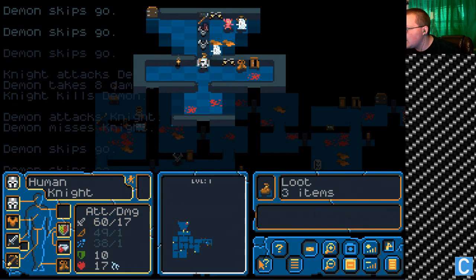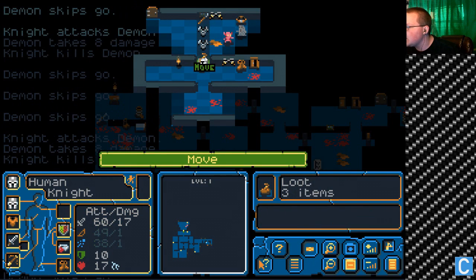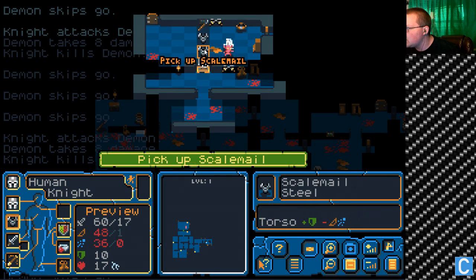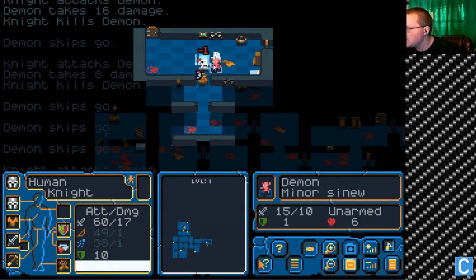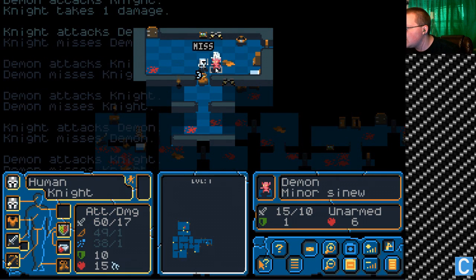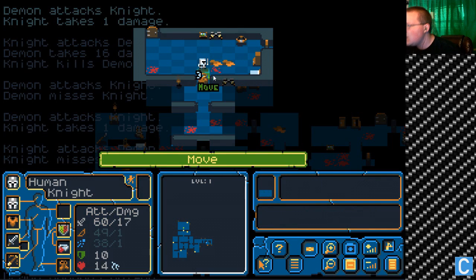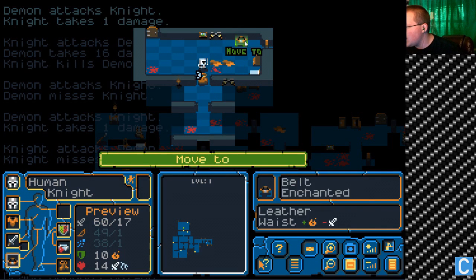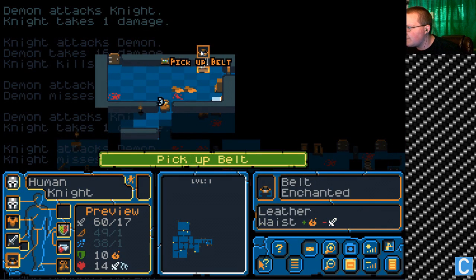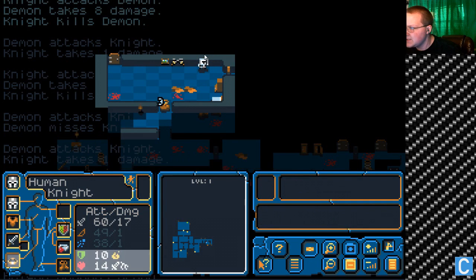Alright. There's that loot — three items. That hurts me, that hurts me, and that hurts me. So he's just pointless. The demon does more damage — need to focus on the demon. Demon's dead. Woo! We did it. What is this thing? Belt — doesn't help me, doesn't hurt me, but it gives me something, so I'm going to take it.